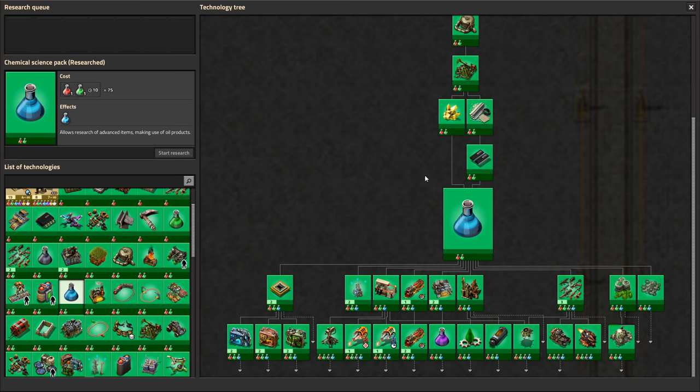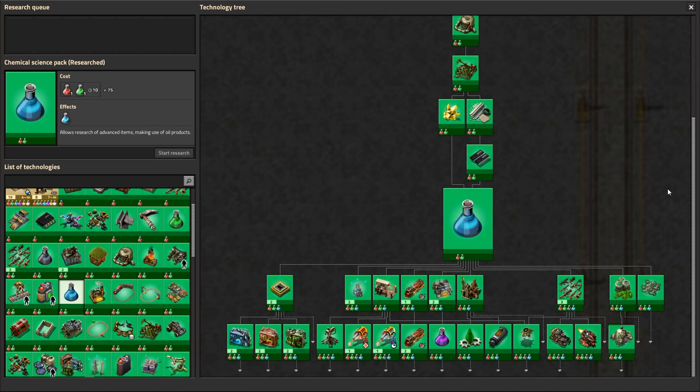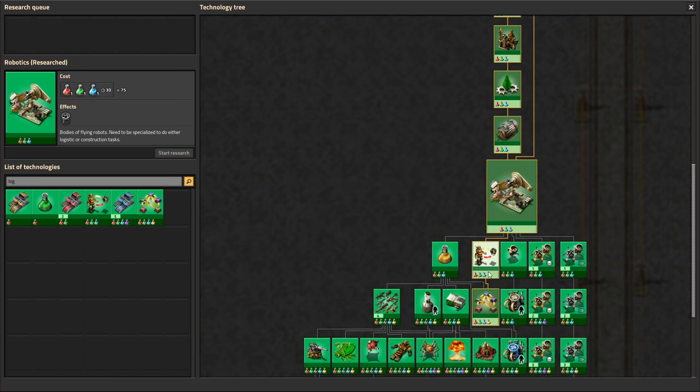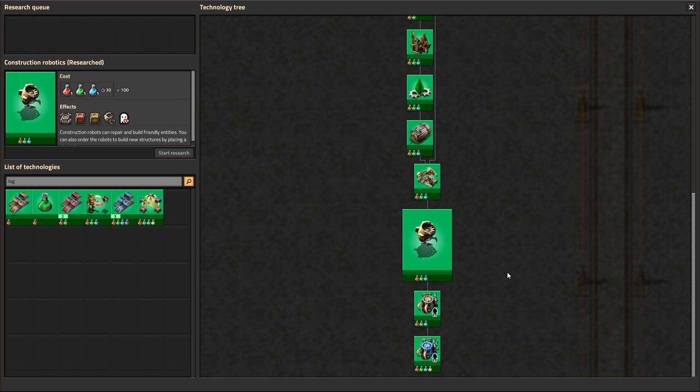They are hidden somewhere deep in the tech tree. Can I even remember where the robots are hidden? Not really. Logistics, bots... ah, that one. There. Robots. And that one.